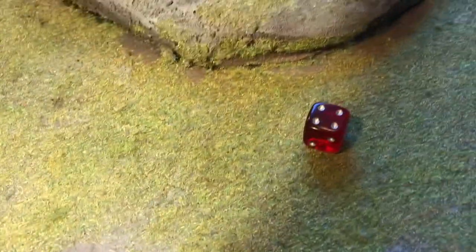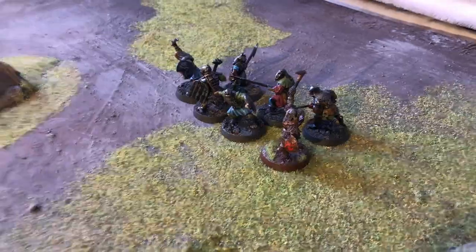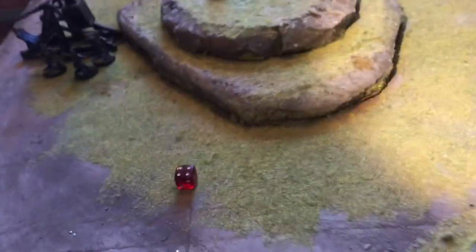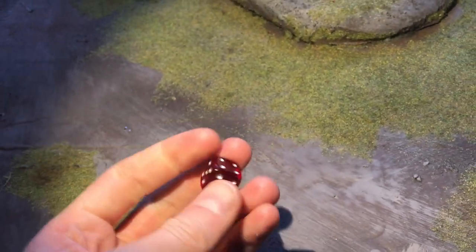It misses the first turn, and the next turn as well. Third turn, we finally hit. By this point the orcs will be a bit further forward. We're aiming for the captain in the corner. As with the previous siege engine, you also scatter the dice after hitting.